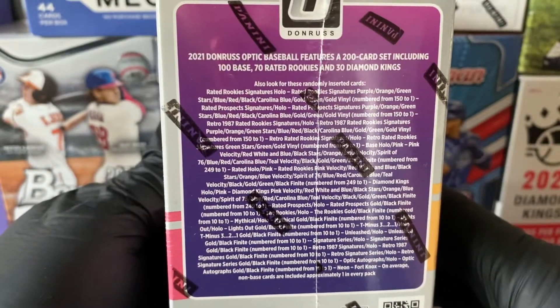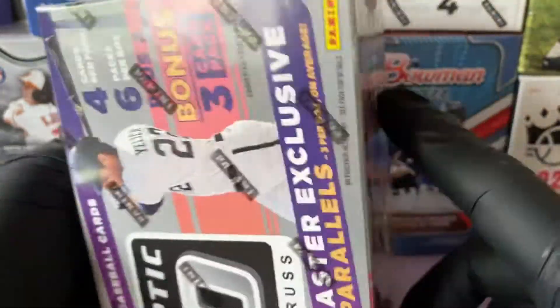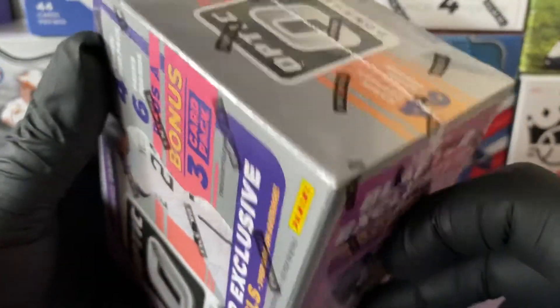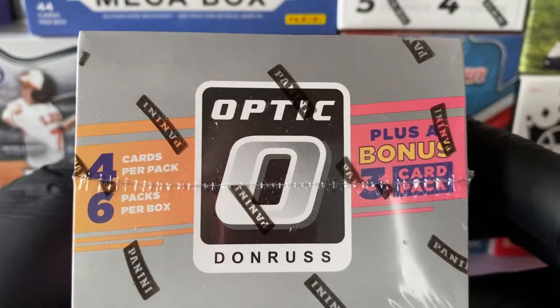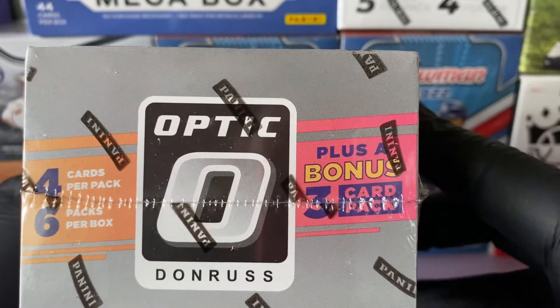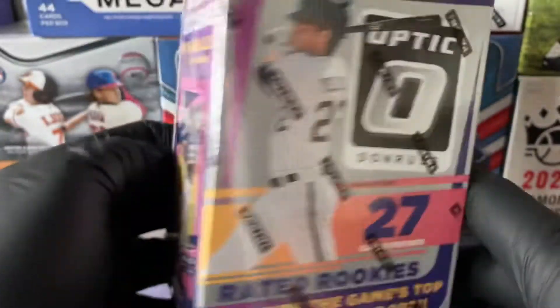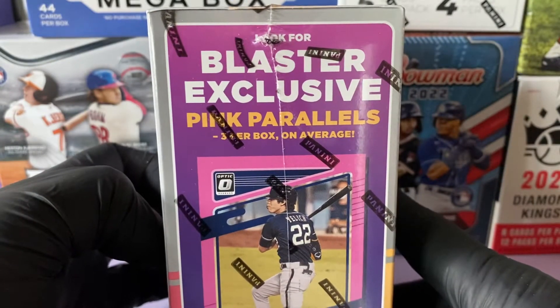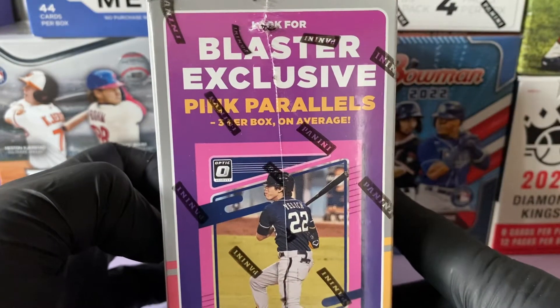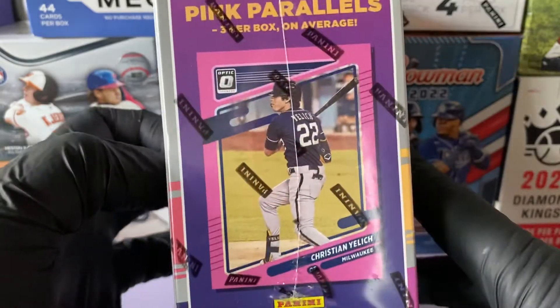There are some of the inserts you can get. Four cards per pack, six packs per box, plus a bonus three-card pack. Look for blaster exclusive pink parallels — three per box on average.